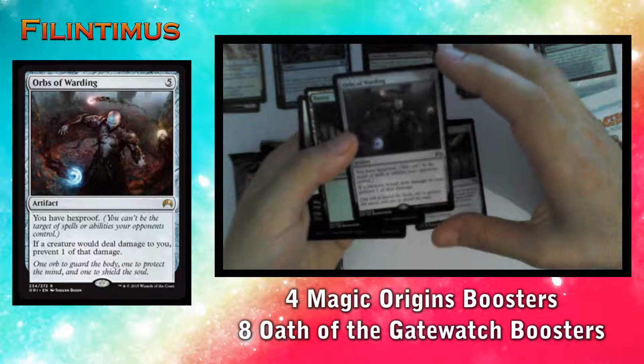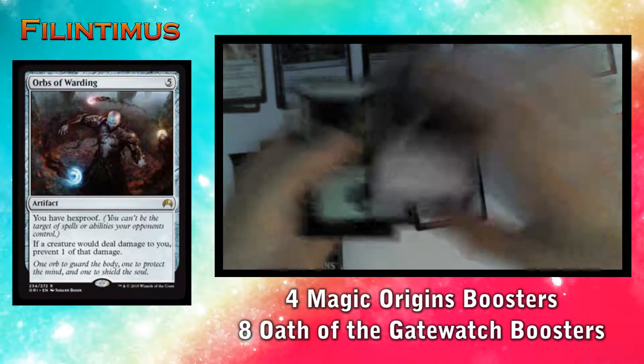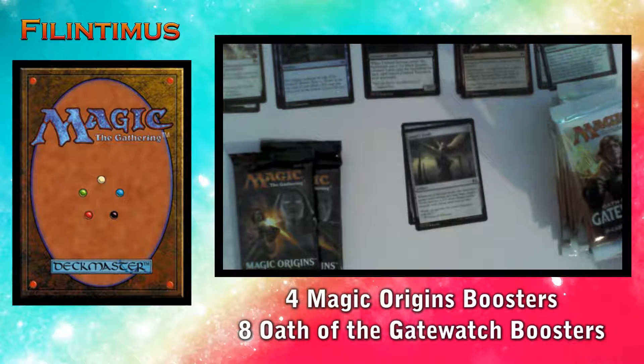The Orb of Warding has: if a creature would deal damage to you, prevent one of that damage. This can be useful. We also have our basic land and a token.